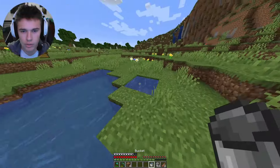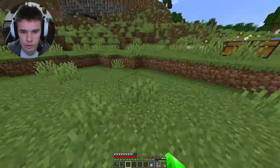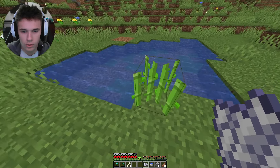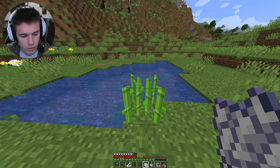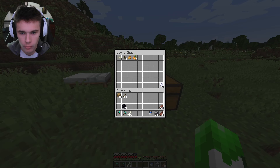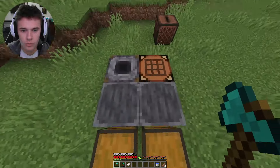Aren't Minecraft physics just amazing? Now that we got a little pond I'm throwing down some sugar cane. I'm gonna make a whole bunch of bone meal — which is not gonna work. Bone meal can only be used to instantly grow sugar cane in Bedrock edition, meaning I just made all this bone meal for no reason. We're looking pretty good as far as our ores go.